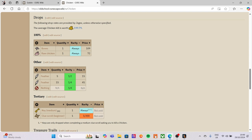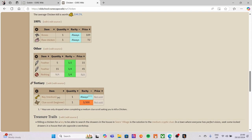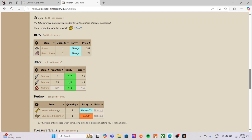On the wiki you'll see that the chicken drops: always bones (which we will bury), always a raw chicken (which we can bank for later when we need cooking), a one-in-two chance of five feathers, a one-in-four chance of 15 feathers, and also a one-in-300 chance of a beginner clue scroll. The key obviously can't be obtained unless we're doing a medium clue scroll to kill a chicken, which we're not on, but we will look at getting all five drops from the chicken.